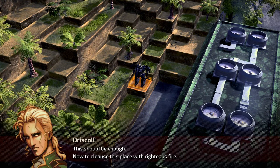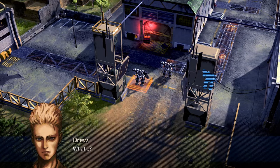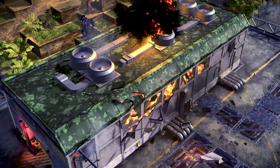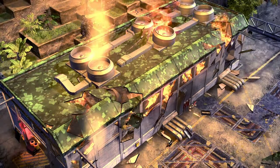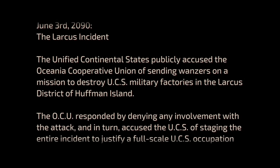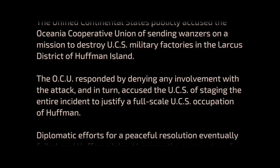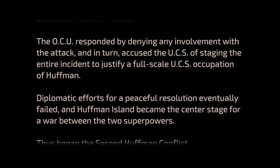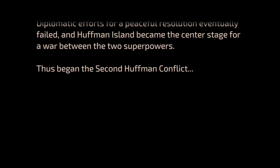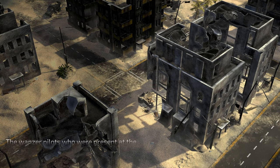This should be enough — now to cleanse this place with righteous fire! Stand back, Captain! June 3rd, 2090 — the Larkus Incident. The Unified Continental States publicly accused the Oceanic Cooperative Union of sending wanzers to destroy UCS military factories in the Larkus District of Huffman Island. The OCU denied involvement. Diplomatic efforts for a peaceful resolution eventually failed, and Huffman Island became the center stage for a war between the two superpowers — thus began the Second Huffman Conflict.